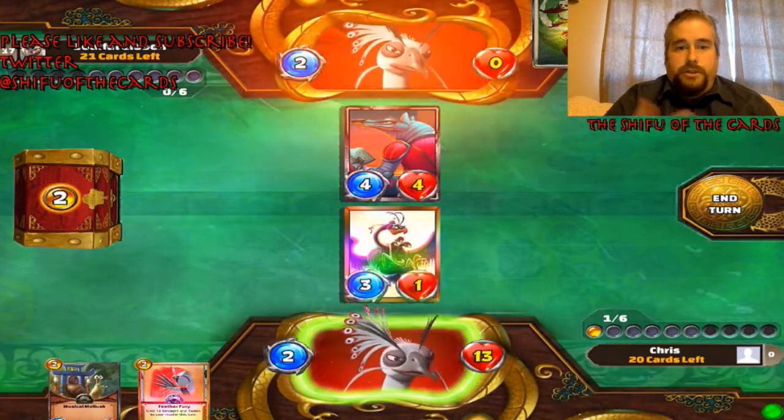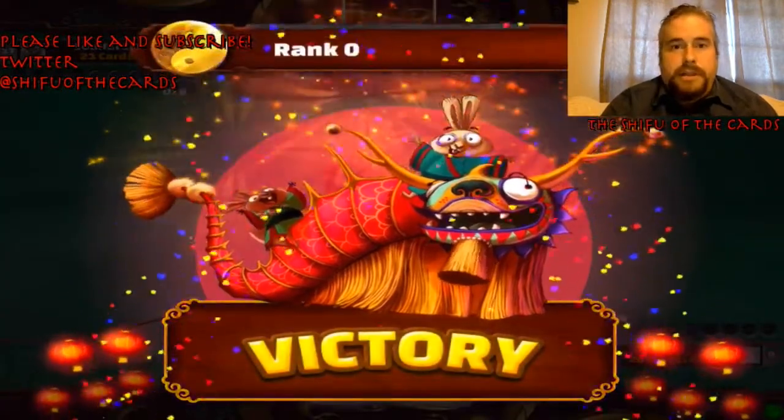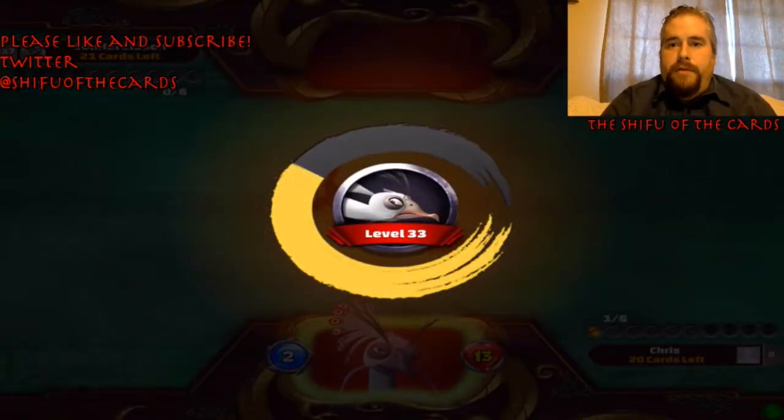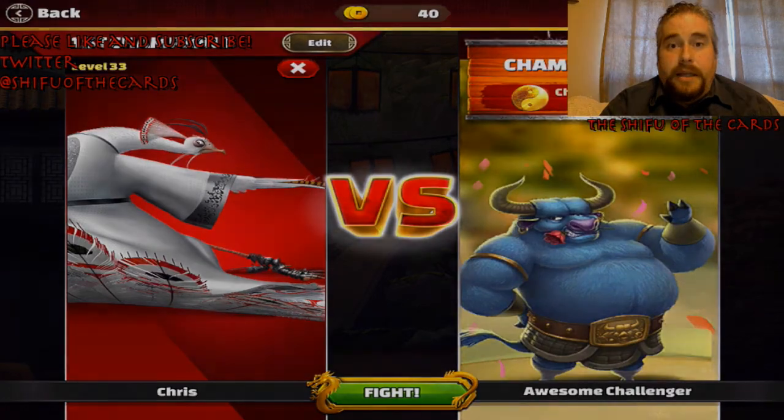Two Shen decks - an aggressive Shen build and my control-y build. He was too committed to aggression. Even if you build an aggro deck, there are still times to play defense. Don't leave yourself open to counterattacks. Be aware of your health total - you don't need to attack if you're at a low health total, because somebody can sit there and combo you down and win the game. Hope you learned a lot from this Shen deck. Please like and subscribe, leave me any comments positive or negative. I remain the Shifu of the Cards - hope you all have a great day and keep playing.